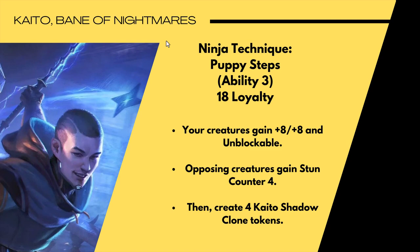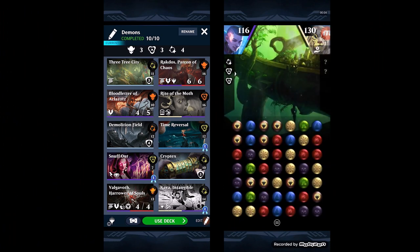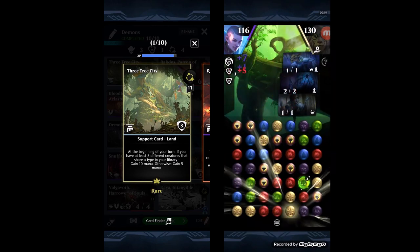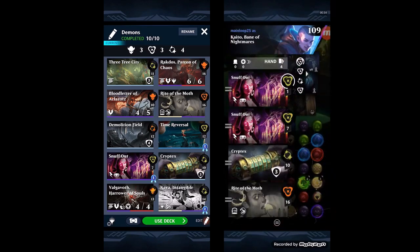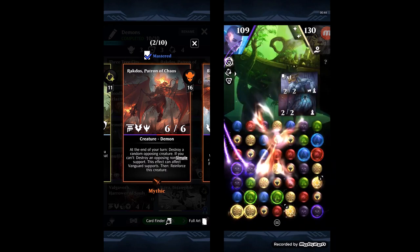I have three decks to share with you. These decks will likely work better with other planeswalkers, but if you're curious anyway, try them with Ashiok, Dakon, or other Kaitos. For the first deck, I wanted to showcase a demon tribal deck centered around Three-Tree City: at the beginning of your turn, if you have at least three different creatures sharing a type in your library, gain 10 mana, otherwise gain 5 mana. An amazing mana generator just for having three demons.